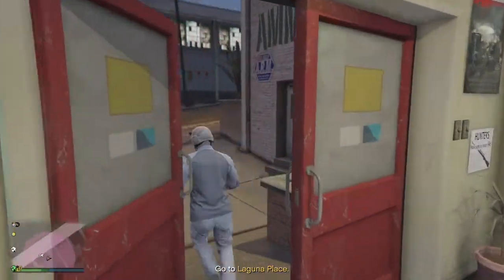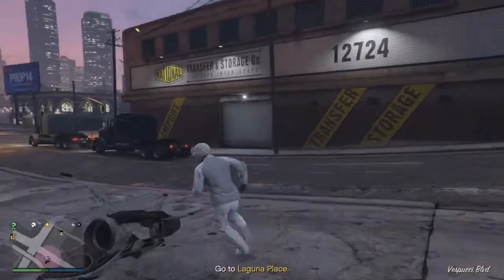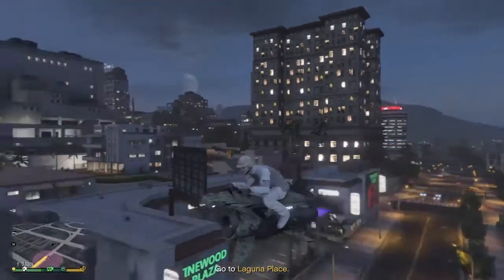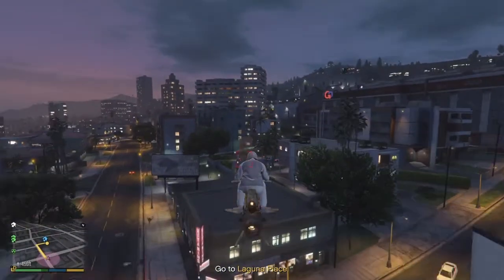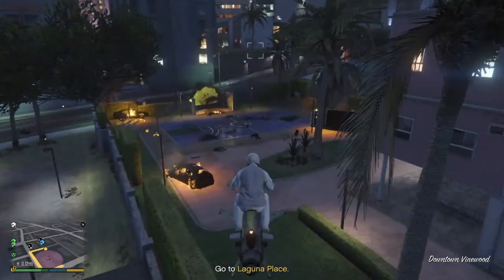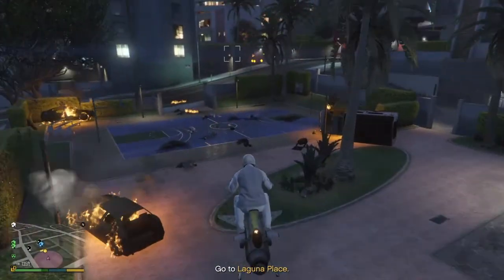After this, just go to the place and start blowing up all the cards. When you get there, you want to blow up all the cards and search the security guard. I like to use an oppressor — it's way easier. So once I'm there, I'm just going to blow them all up, and after I blow them up, just search the security guard.